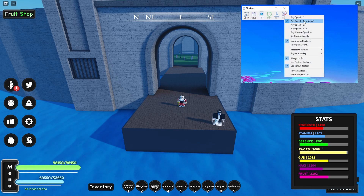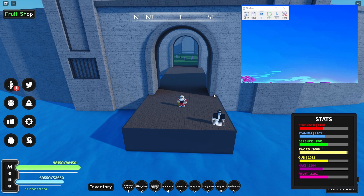Let me show you guys my preferences. Play, speed times one, continuous playback, recording hotkey F8, playback hotkey Print Screen. You can choose either of these buttons. Check out 'Always on Top' and check this. And let me record my macro.